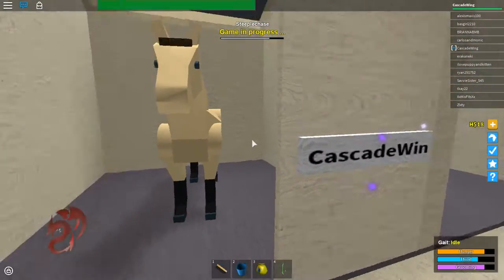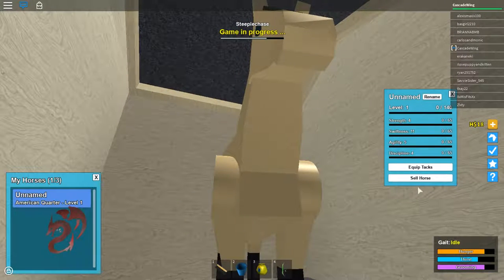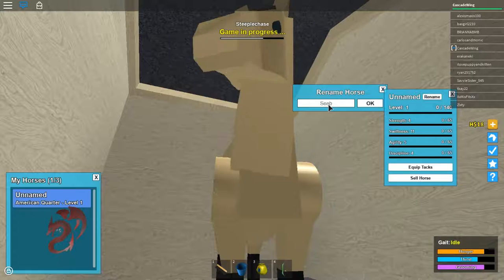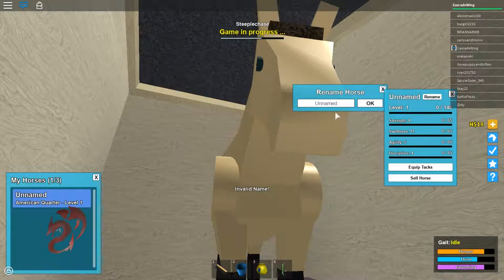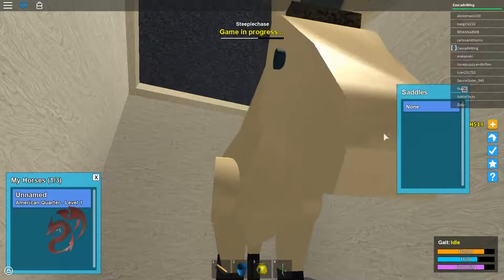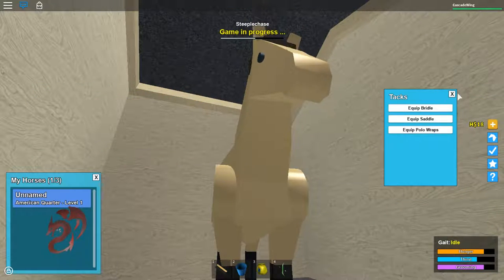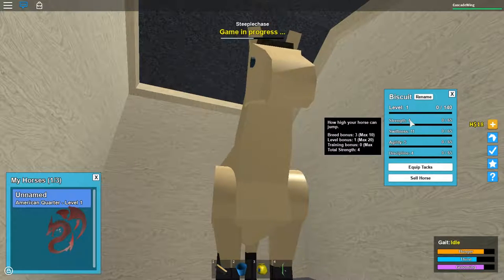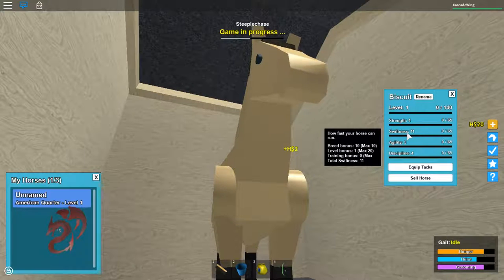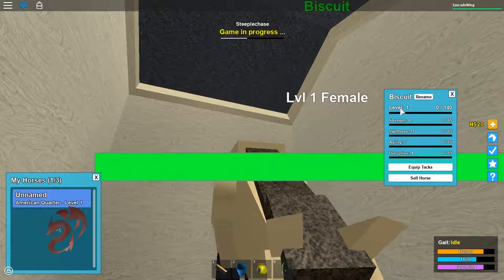So basically for the stall at least, you get your starter horse here, you level it up, and you can also name it. You also have your stall here. You can rename your horse — I tried to call it Seabiscuit, but it was invalid. You get all these stats as well, and you get to train them. I believe you get random stats — they randomize between something like 1 and 12 for each stat, which you start out with. You also level it up, which is completely different.